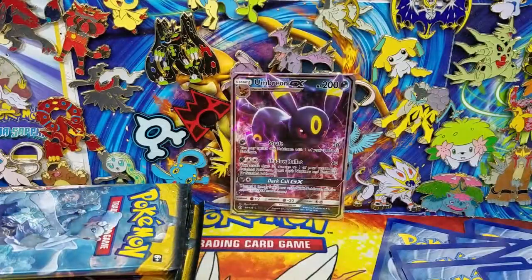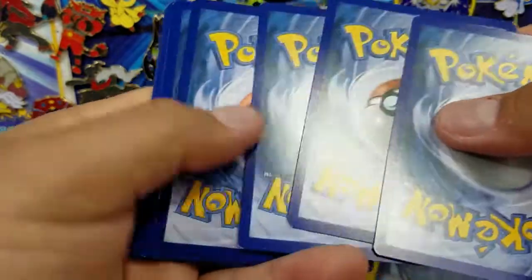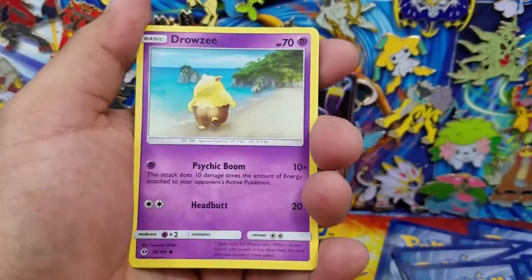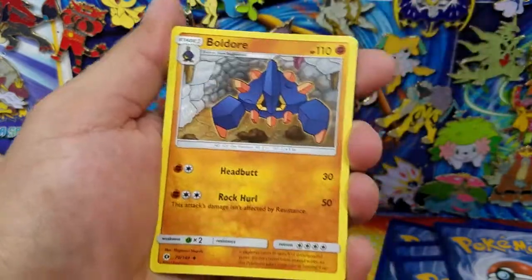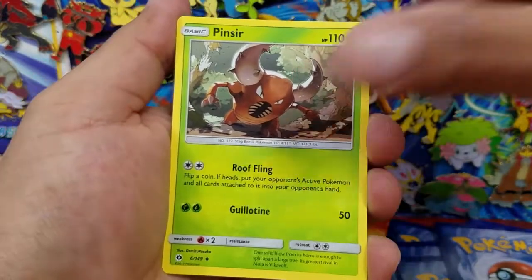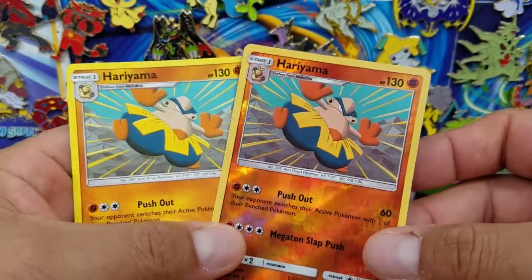Almost there — a couple more packs to go and we'll be done with this box. This is probably going to be the last Sun and Moon base booster box I'm going to be opening on the channel. I do have one more but I want to keep that sealed for a later time. Here's a Hariyama Reverse Holo rare and a Hariyama regular rare — love it when that happens.